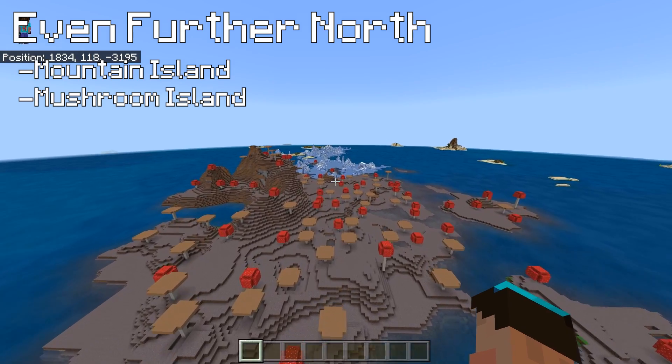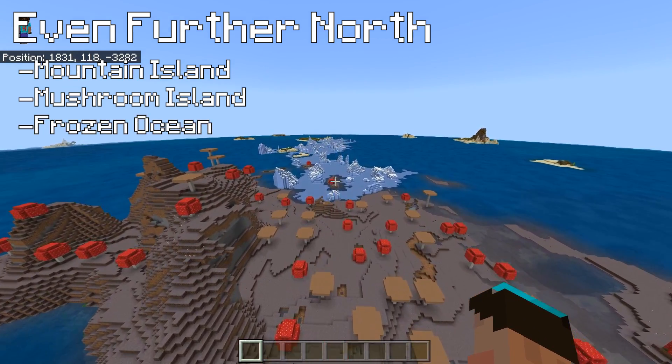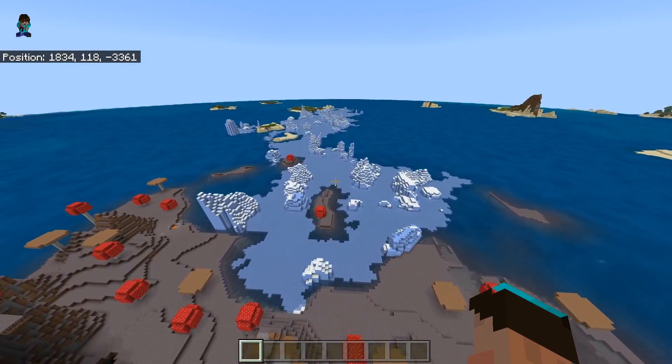What makes it even more interesting is directly on the other side you've got another little frozen ocean. So if you want to use ice in any way in your biome build here, you could just grab it right here and it won't take you any time at all.